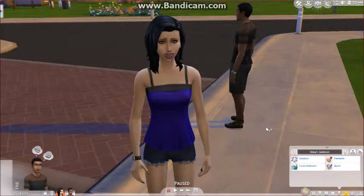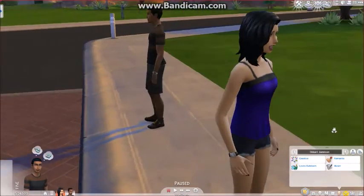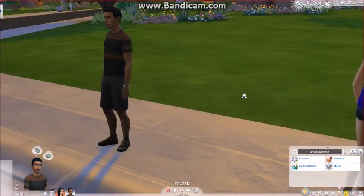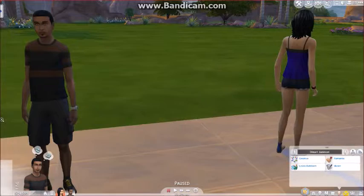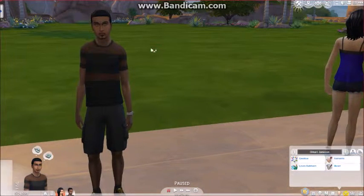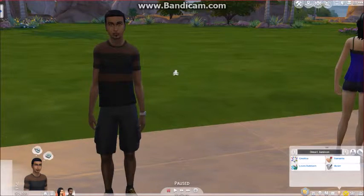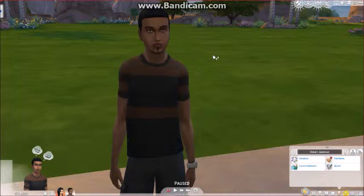Then quickly, we'll go to Omari - I don't remember naming him Omari Jamison, but okay. He is creative, loves the outdoors, he's romantic, and he's a Muser from the Creative tree. So these are our two Sims for House 5. I don't do well making male Sims, so that's the best you're gonna get for this.